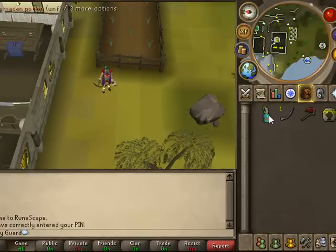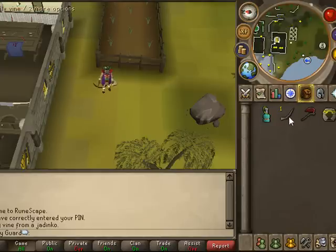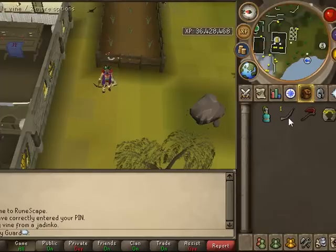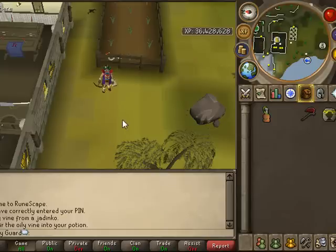But if you are lucky enough to catch one, you just grow it and add it to the potion. Then for an oily vine, you can snag an Amphibious Jadinko in the Herblore Habitat, and it will give you an oily vine and some Hunter experience. This requires level 71 Herblore to make and gives you 160 experience in the Herblore skill.